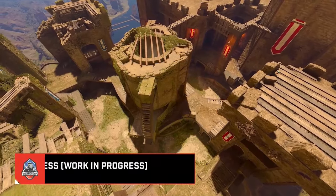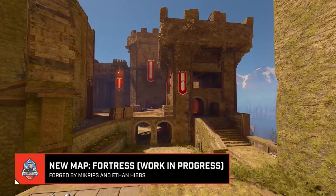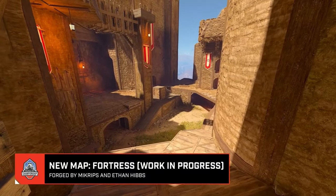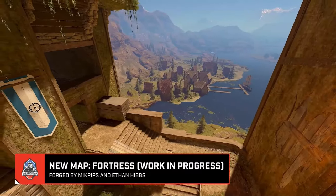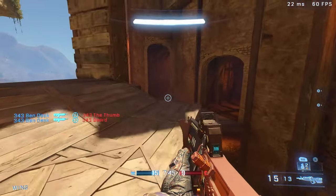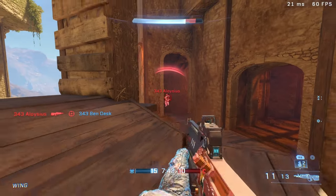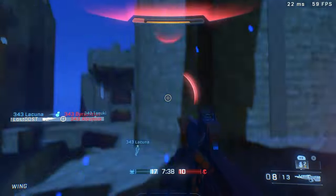The second ranked map coming later this summer is called Fortress, an original community-made map. It's like a medieval fortress or castle and is supposed to play like a mix of Sanctuary and Warlock. You can also play it on your own by looking for it in the custom browser.